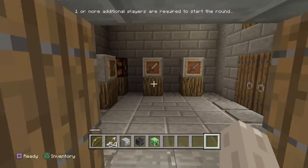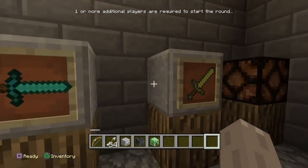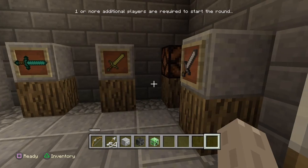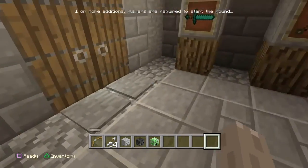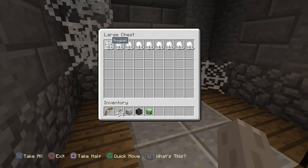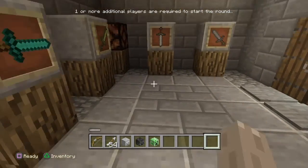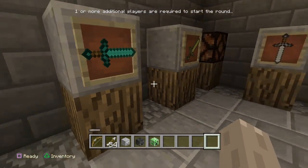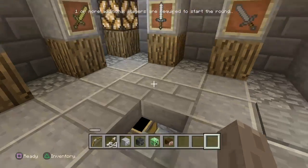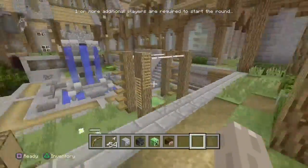Now we're going to do the zombie head, and also the Steve head. What you have to do is come here, make sure the diamond sword is positioned the right way — you don't move this one. Then this one you move to the opposite direction, so it's looking at the top left. And that opens it up — that's how you get Steve. The Steve head is actually in there. I figured that one out by myself without the internet.